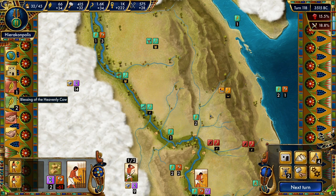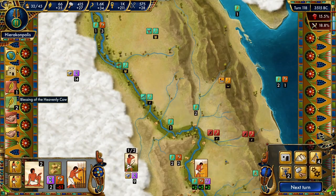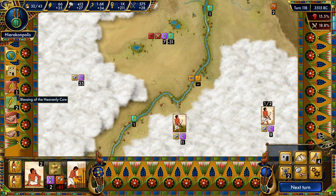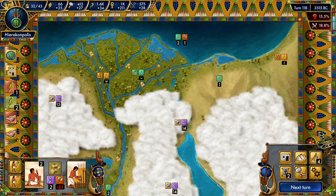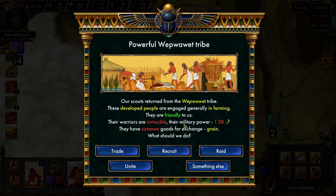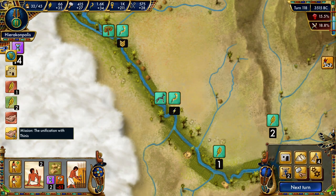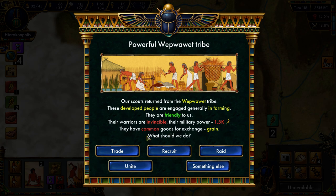Trade blockade — trade efficiency has dropped dramatically, so these trades up here have become tremendously less impactful. Our mission is to find and unite with Thinus. We spend some time looking through the map trying to identify which tribe is Thinus — checking with various tribes. Okay, never mind — let's go ahead and try to unite. It's actually pretty cheap, so we should definitely be able to afford that.